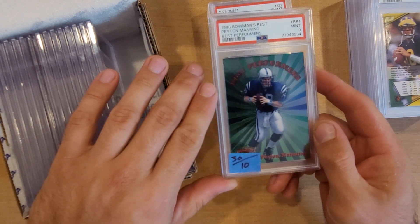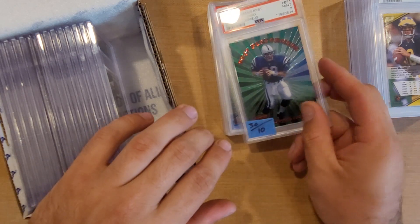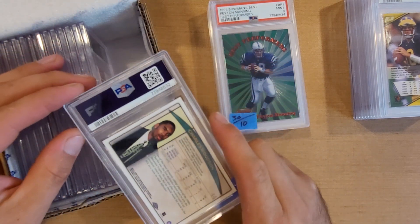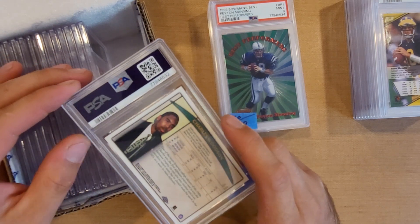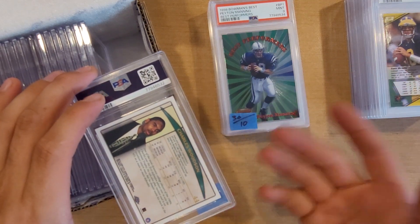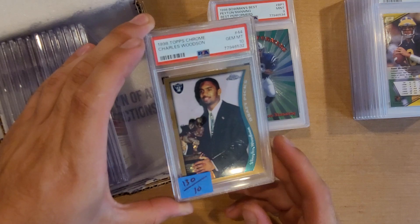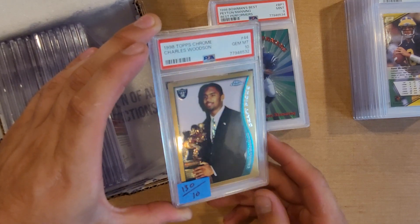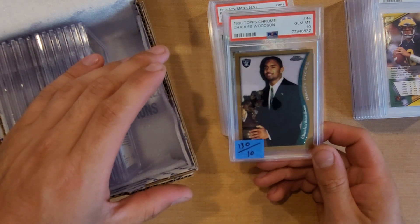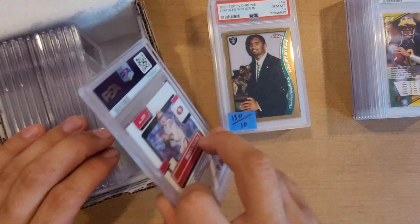Next we have a 1998 Bowman's Best Peyton Manning — PSA 9, $30 graded and $10 raw. I didn't really run my numbers on a lot of these. What happened was I got a big collection with thousands of cards, found a binder full of '98-'99 rookies with some Hall of Famers, and started pulling and submitting them. That's why I'm getting a $10 raw card back as a 9 worth only $30. Next, a Charles Woodson came back a PSA 10 — a $10 card turned into a $130 card. That's the big upside: if you hit a 10, you're doing well.